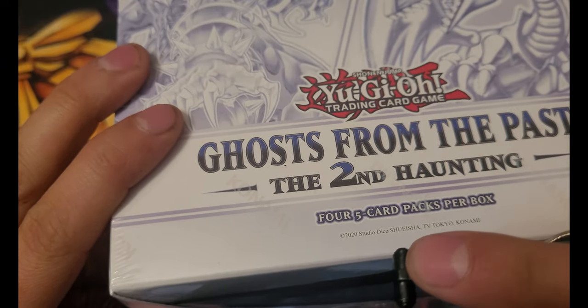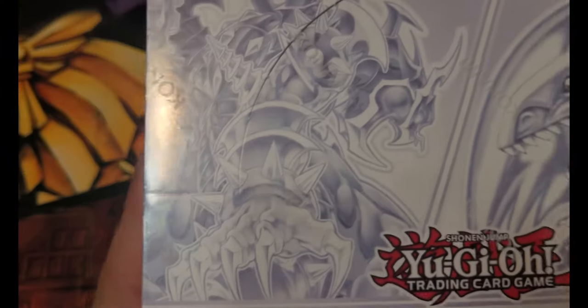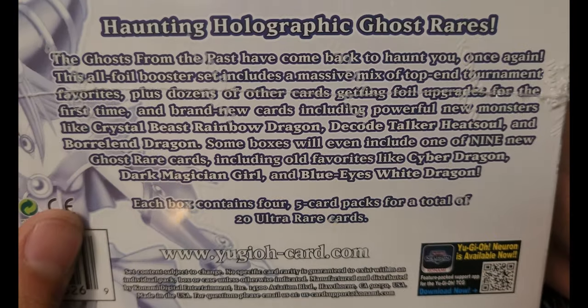This is a box of boxes. Oh, I started cutting into it — my apologies. On the front we got Blue Eyes and Dark Arms Dragon, and on the back we got Dark Magician Girl and a little description. There's some newer cards in here apparently.